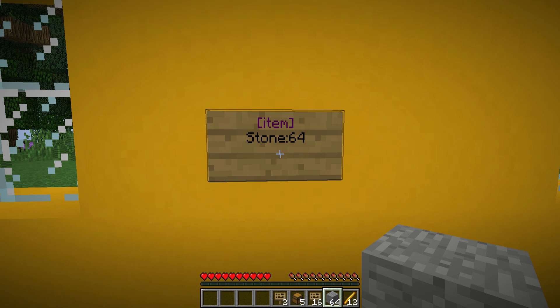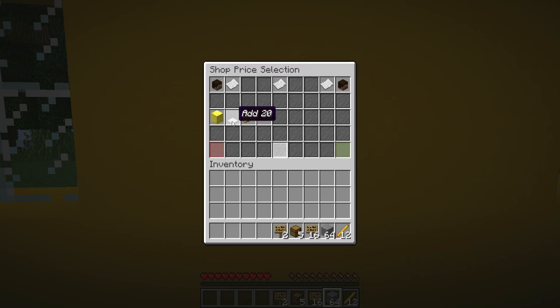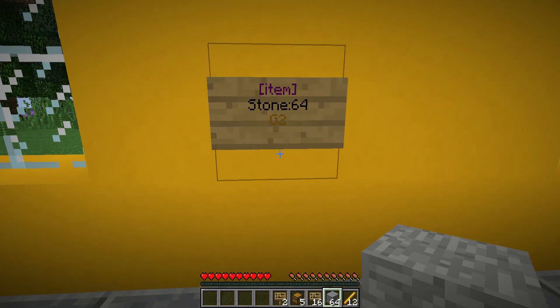Now I gotta set up a cost. I left-click on the sign and it'll bring up the menu. I click on gold — the piece of paper — and here is where I can add the gold price. I'll charge two golden nuggets for one stack of stone, so I add one, then add another to make the total two, and hit confirm transaction.